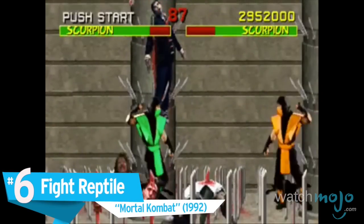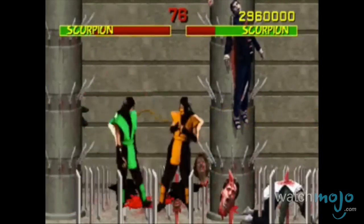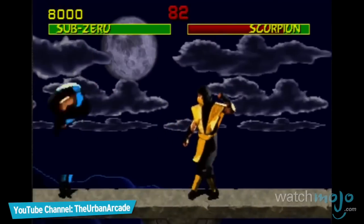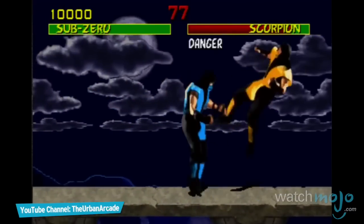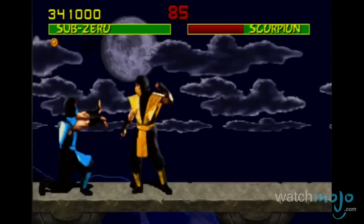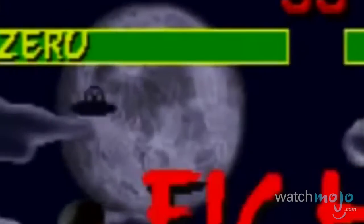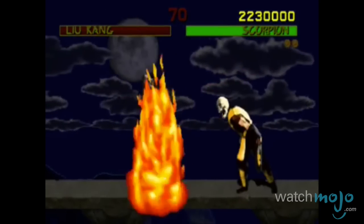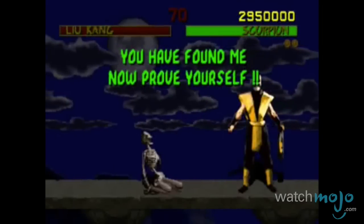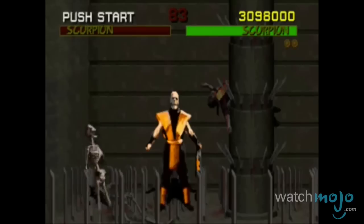Number 6: Fight Reptile, Mortal Kombat. It would be the first of many hidden character battles that would be unlocked in later sequels. This green ninja, who possesses both Scorpion and Sub-Zero's moves, would make random appearances before matches with clues on how to fight him. The process to fight him varies for each version, but in the arcade version, you had to repeatedly play the pit stage until a random silhouette flies past the moon, then achieve a double flawless victory and perform your character's fatality. Only then will you find yourself among the spikes of the pit, facing this green doppelganger.